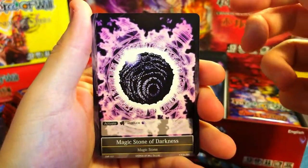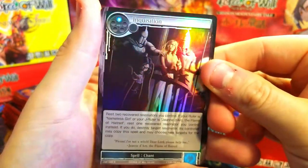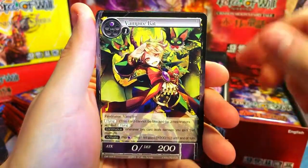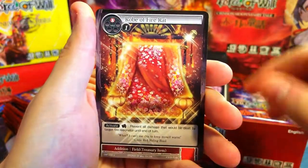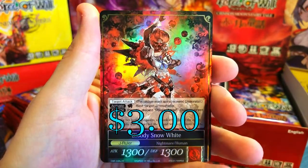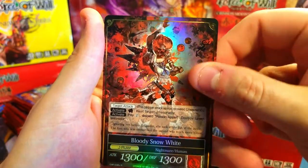Seven Dwarves, False God, Close Taylor again, Pumpkin Witch, Blinded Prince, Elvish Priest, Bump in the Night, and Magic Stone of Darkness — we've been getting a lot of magic darkness stones. And there we go — Close Taylor. I believe this is a pretty small set, so we'll probably see a lot of doubles. Heavenly Feathered Robe and — oh! Our first J-Ruler: Bloody Snow White! That is really cool looking.